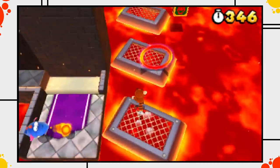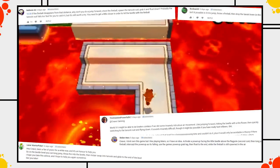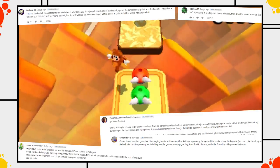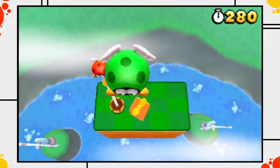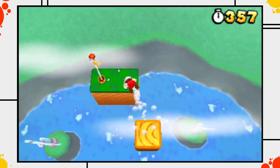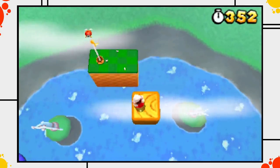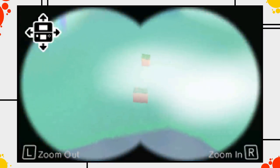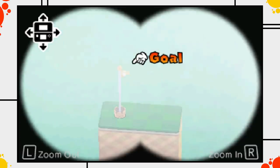I got literally hundreds of comments with really cool ideas on how to remove the final evil coin, and a lot of those ideas were really good. Over the last days I tried tons of different strategies — damage boosting, switching to the acorn suit mid-air, jumping off the platform a bit so the fireball doesn't despawn, and lots of others. After tons of testing, I have to say there wasn't just one solution among your ideas. There weren't two solutions either — as it turns out, there are actually three completely different strategies to get rid of this final coin.